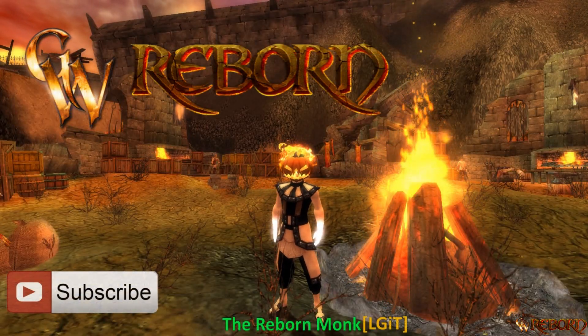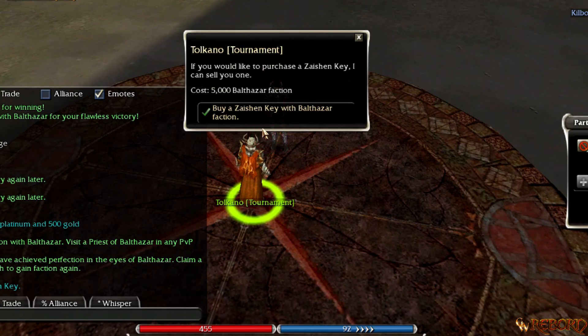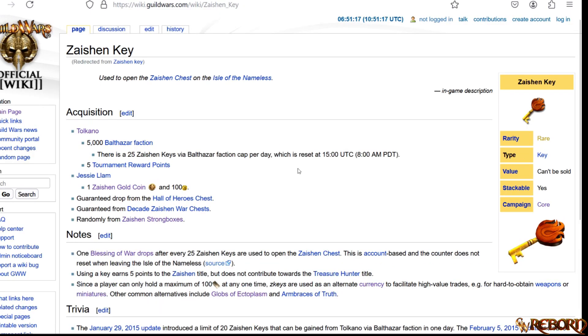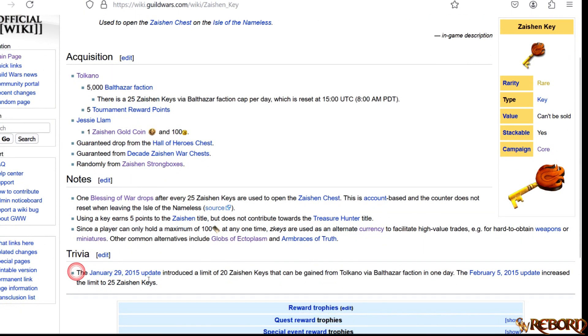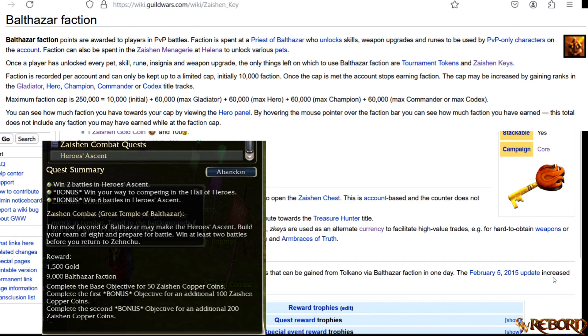I'm Guild Wars Reboard and today I'm going to be showing you the most efficient way to get Zacian keys, a pretty quick tactic, and I'll show you the results with revenue and statistics at the end. If anybody doesn't know, you can only get 25 Z keys in a 24-hour period since the update in 2015, and I'm going to be doing HA.